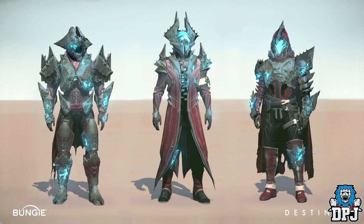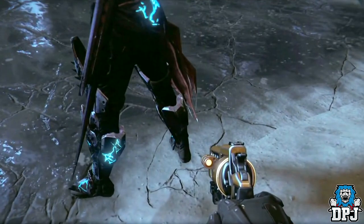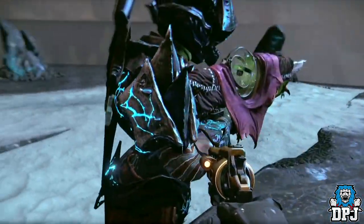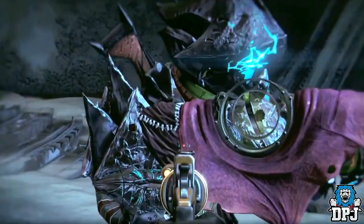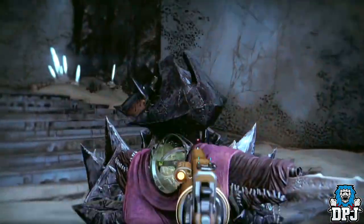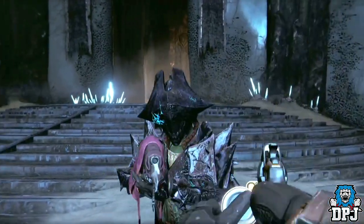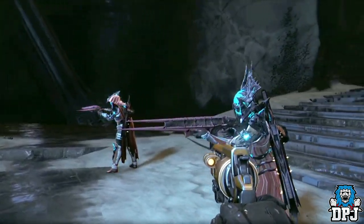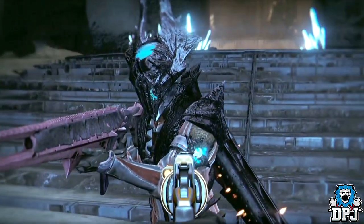The next armor we're going to check out is the King's Fall armor. On screen now we see a concept of the armor obtainable in-game. This armor, as you can see on screen, also has energy attached to it, but it isn't as apparent as the Crota's End gear. The energy on this one glows blue instead of the green we see on the Crota's End gear. It acts in the same fashion though — when you get damaged, the energy fades then reappears.